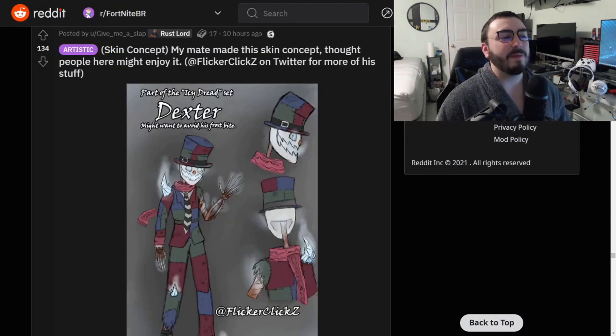Skin concept — my mate made this. Check out Flicker Clicks on Twitter for more of his stuff. Part of the Icy Dread set: Dexter might want to avoid his frostbite. This is a really really cool spooky-looking winter character. I love winter skins — it's my thing.